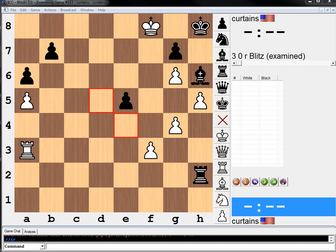Hi everyone. Welcome to another endgame study. I got this one from Jacob Aagaard's book, Excelling at Chess Calculation, and it's white to play and win. As always, you should pause your video, try to find the solution on your own, and then when you're done, we will work it out together.